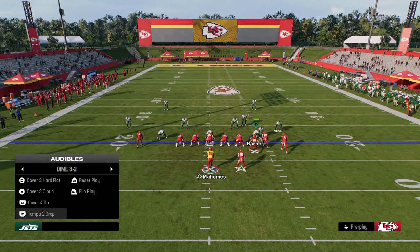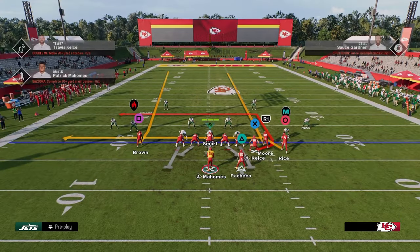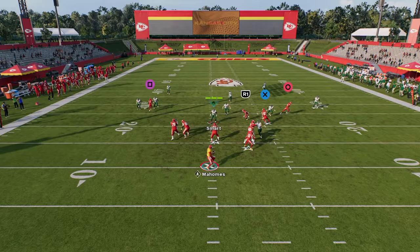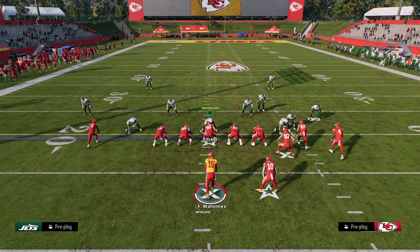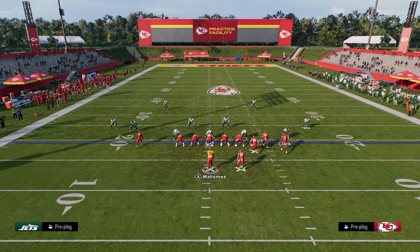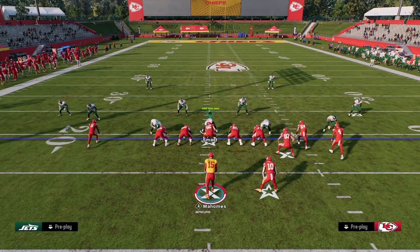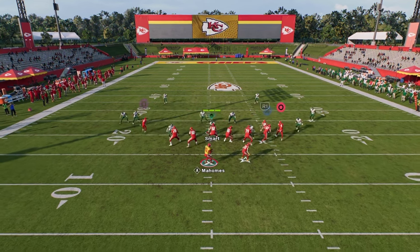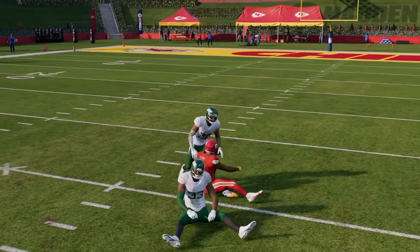Wide trail is also really interesting against cover two because you're basically able to split the safeties. This post, when he cuts inside, you throw it right in that little window. Most people running cover two are doing it to double flat and stop plays like dagger, so they normally don't have a mid-read zone. Once this post cuts inside, there's a really sweet spot that you can hit and split the coverage.